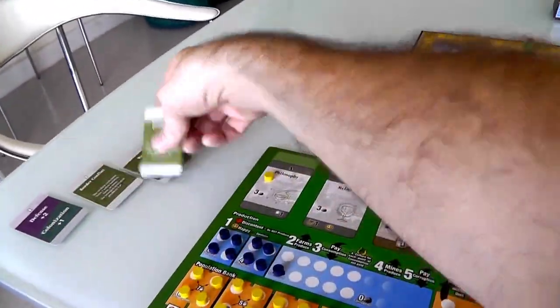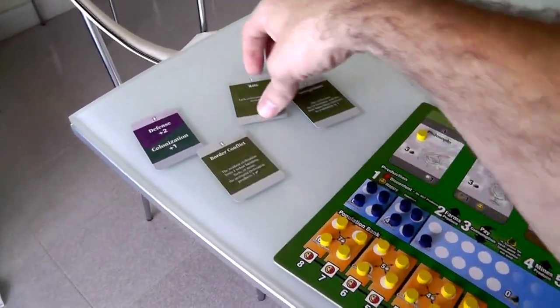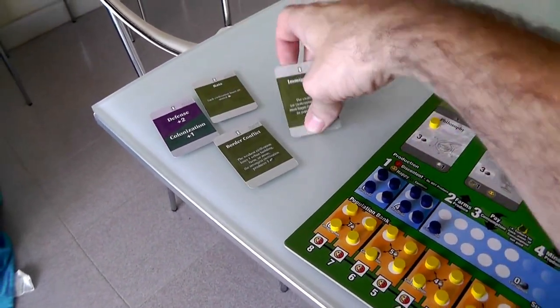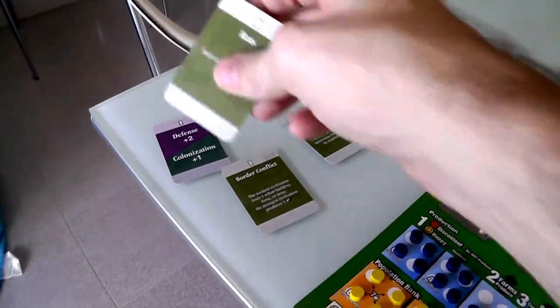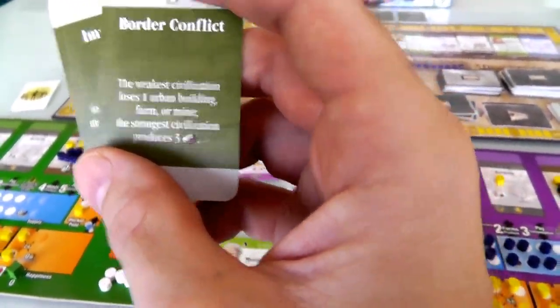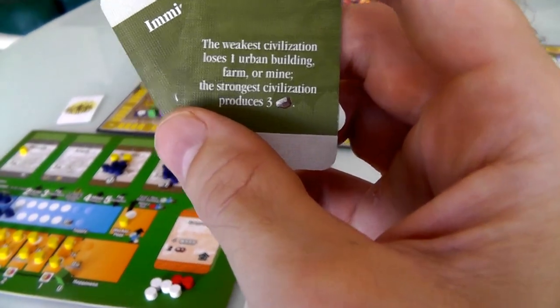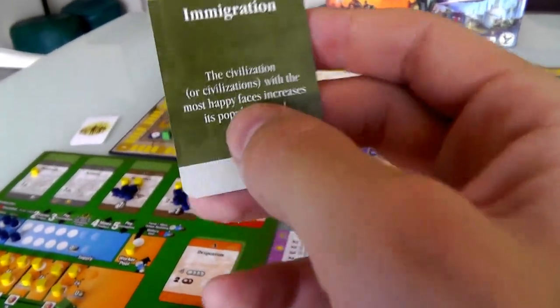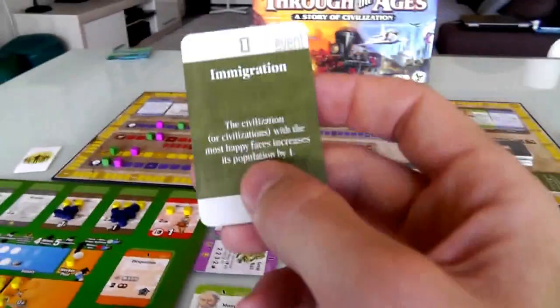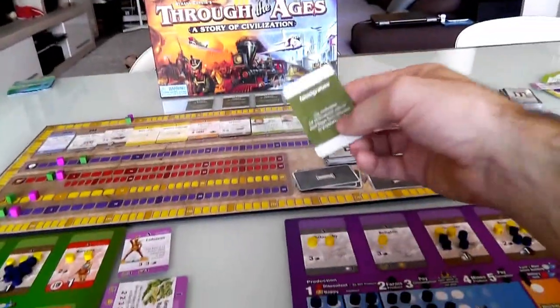I've got cards to play. I've got four military cards but my limit is three, so I have to discard one - I'm discarding the rats. So do I want to play border conflict or immigration? The weakest civilization loses an urban building - very painful. Immigration gives the player with the most happy faces a worker - Jen's ahead of me on happy faces, but I'm going to put immigration in anyway. I score one point. I know that the Great Wall will give me a happy face and I can plan around this.